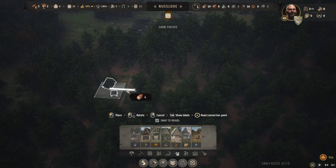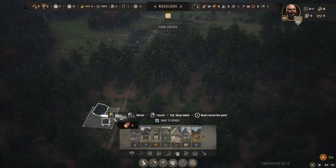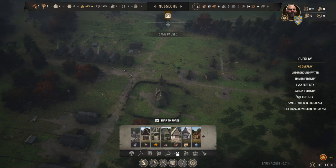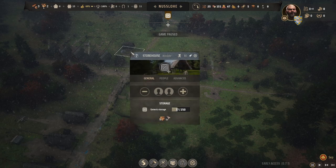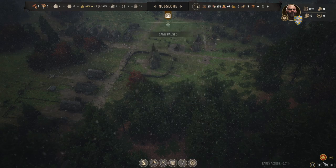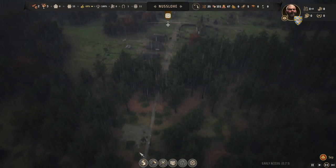A tannery. We will build it a little bit out of the town center, but not too far so people can get over there to work. Two families will continue to get the tannery going.